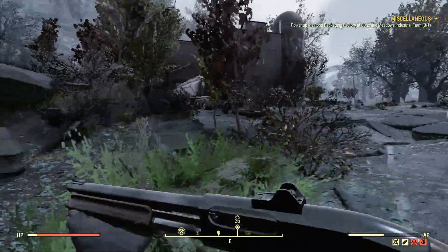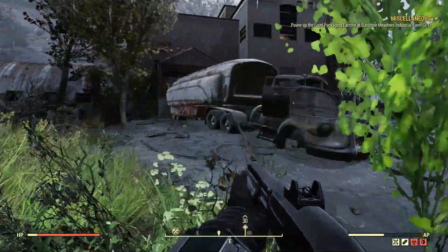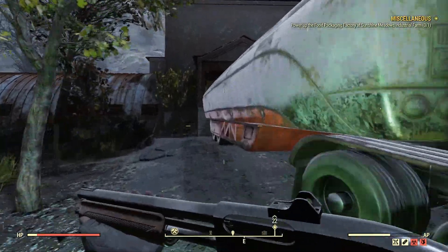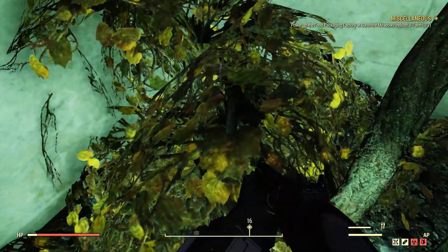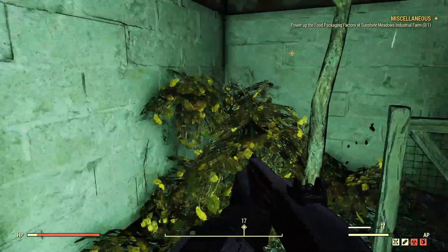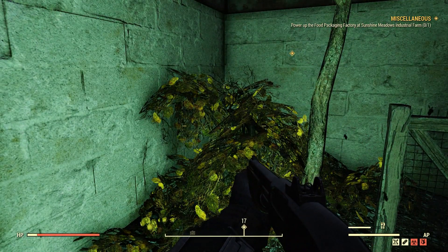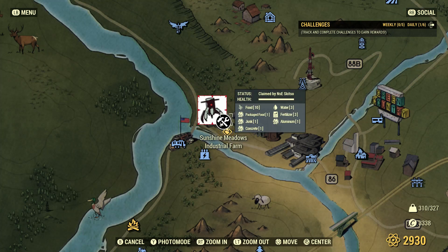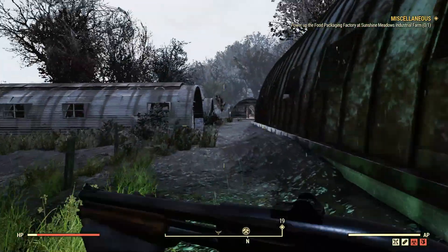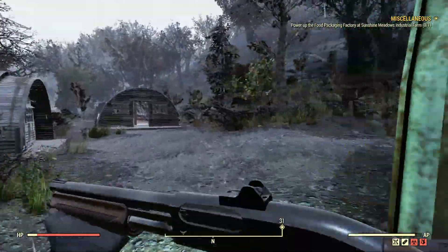Once you spawn up, you want to come over here and make a beeline for the side of this truck. You see this plant right here in the corner of this building? That's a mutt fruit plant. I've already harvested all three plants that I'm showing you guys — that's why nothing's there — because I wanted to kind of get a kickstart on the farm.